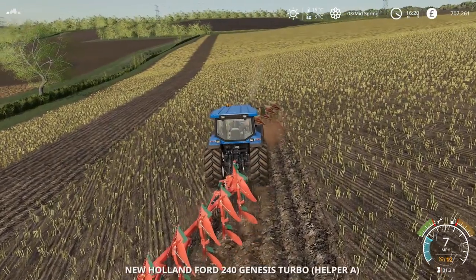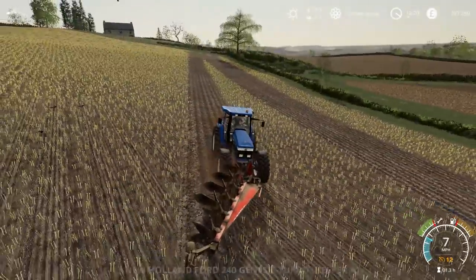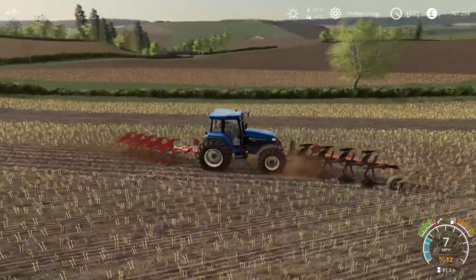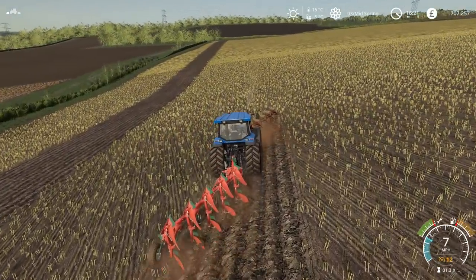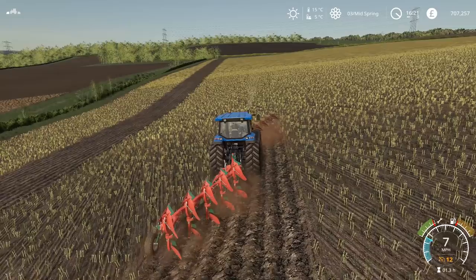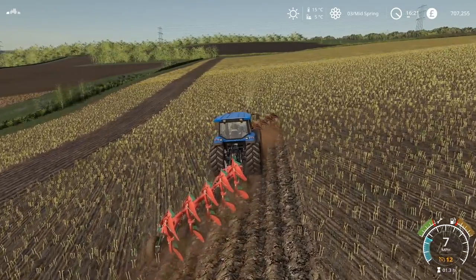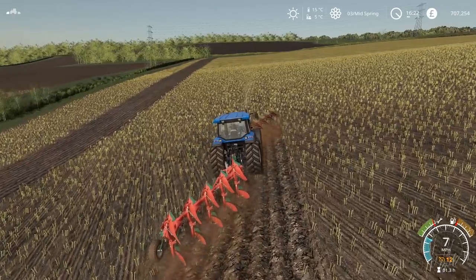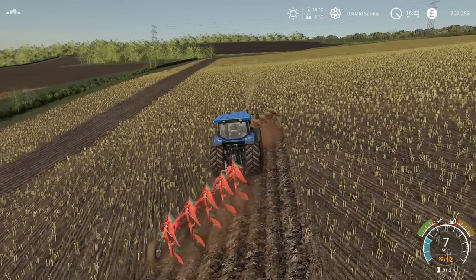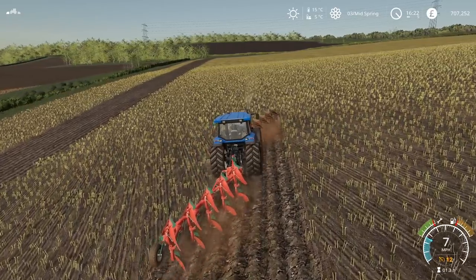We are continuing today with the ploughing and as you can see it's a bit of a mess currently because the worker is just trying to figure things out. I do need to put a headland in — I need to go around the headland a few times just to tell the worker that everything is fine. Some of you may say use CoursePlay, but I'm not very good with it. For today and the foreseeable future, I will be trying out just using the in-game worker.